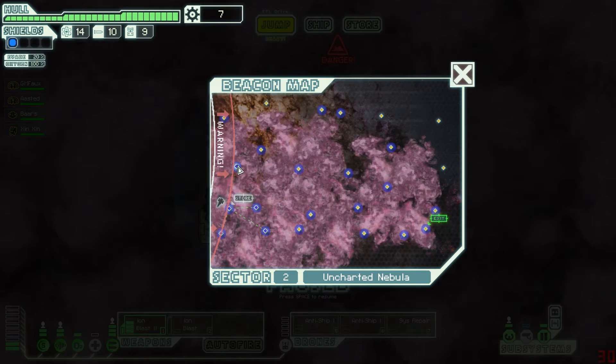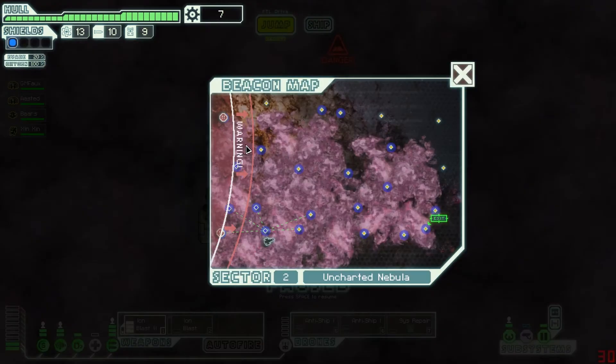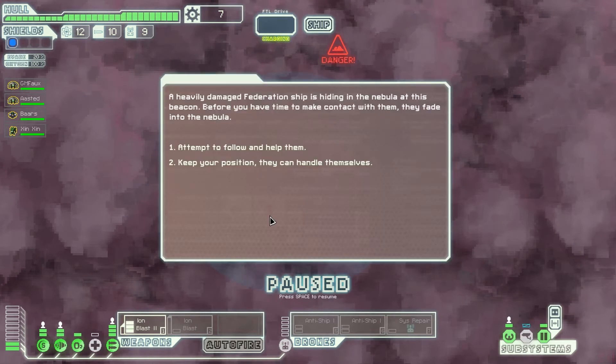We've already been all these places. I guess we'll just jump down here and then continue jumping around the sector. Let's head here because this one's connected to more places — we can explore quicker if we go to beacons that look like they're connected to more beacons. A heavily damaged Federation ship is hiding in the nebula at this beacon. Before you have time to make contact with them, they fade into the nebula. We want to help them, so let's attempt to follow and help them.